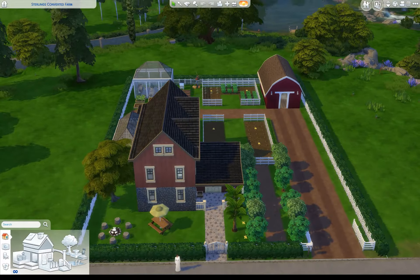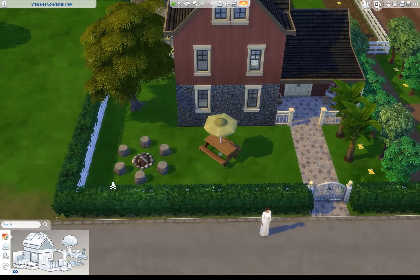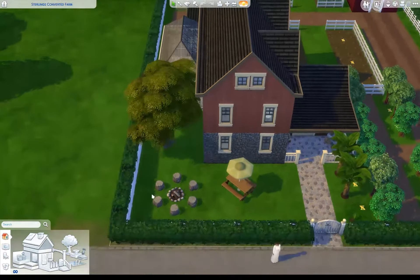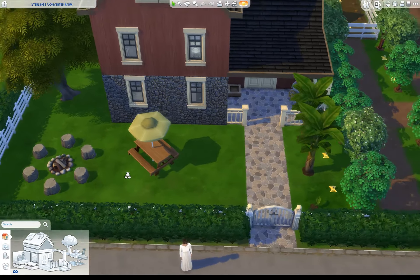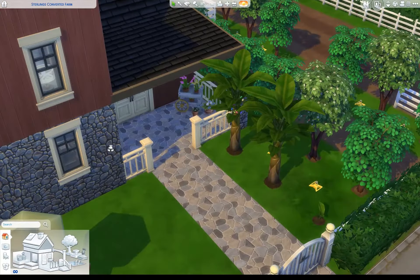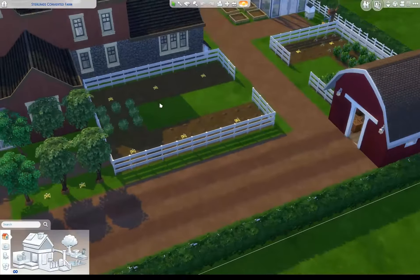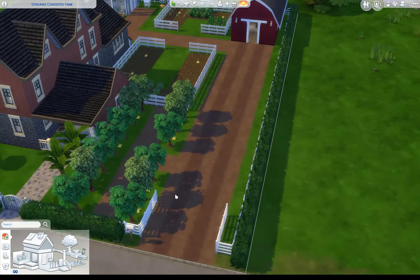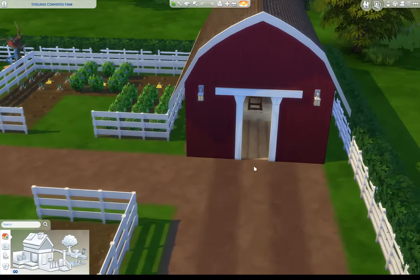Wow, this looks great just at first glance. I'm going to do these in build mode so this goes a little bit faster rather than tabbing and walking through each, because it'll take too long. Look at this — it's beautiful. We've got a little fire pit area, a place to eat, a cute little front porch that's adorable. Lots of farming space — a ton of space for him to farm and garden. Love the driveway. Love the use of terrain paint — great use of terrain paint there.